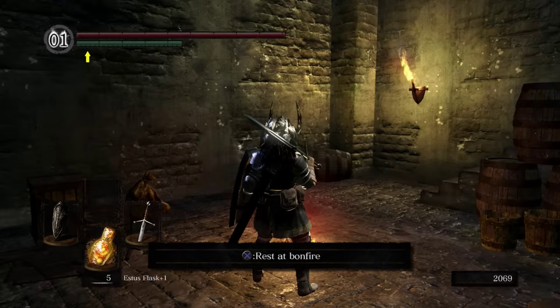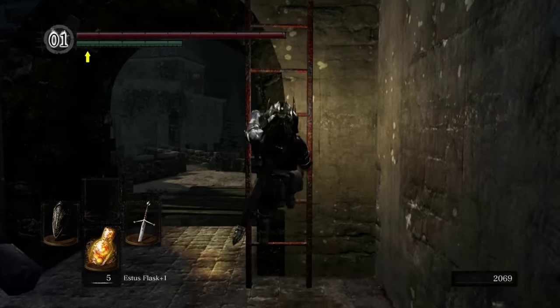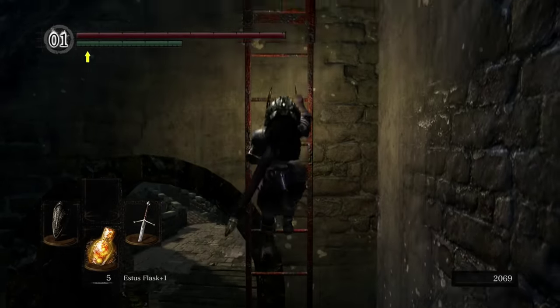I ended up using it and eating it for souls, but you can also craft the Crystal Ring Shield, which is a high magic resistance shield that can shoot out a little ringed AoE. If you're interested in one of those weapons, pick them up. Otherwise, just eat your souls, level on up, and then we're going to proceed up the ladder from this bonfire.